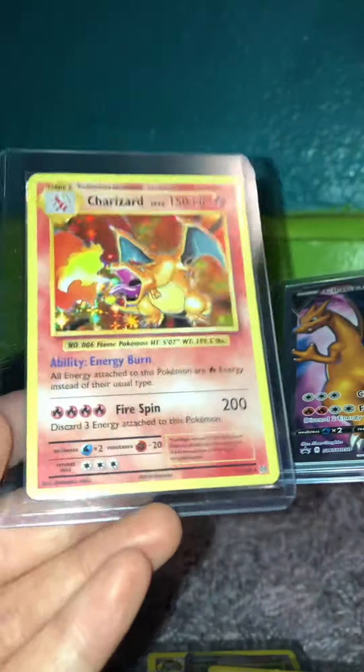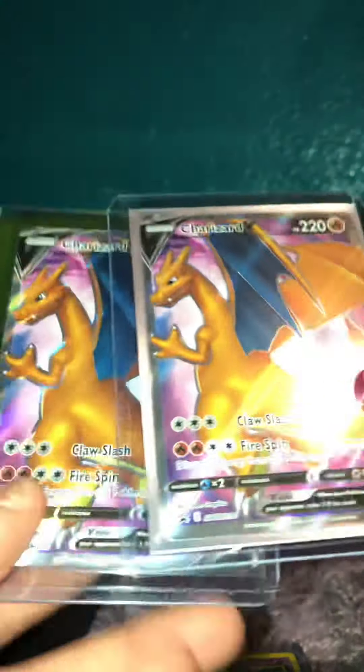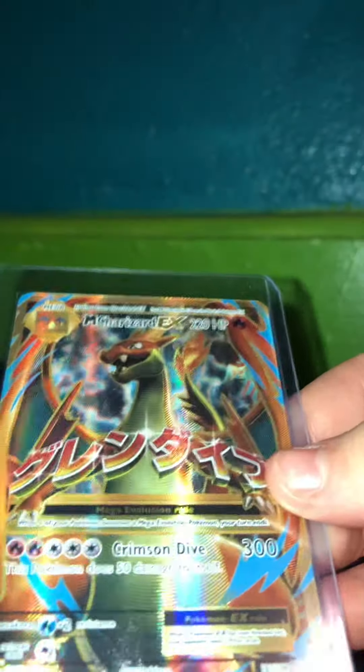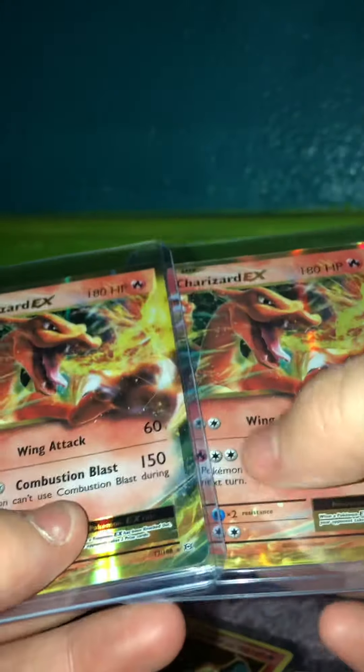This Evolution's Halo Charizard. I have two of these Charizard V-Promos. Two of these Eevee V-Maxes. Mega Charizard EX. Two Charizard EXes. And then first edition Dark War Turtle. Pretty cool. So that's it for this.